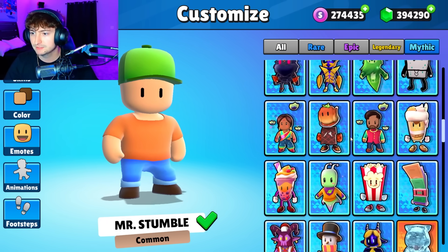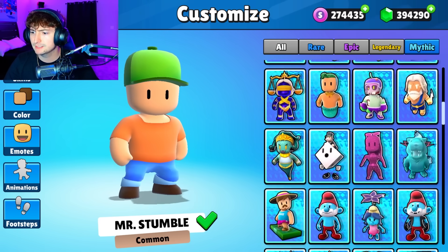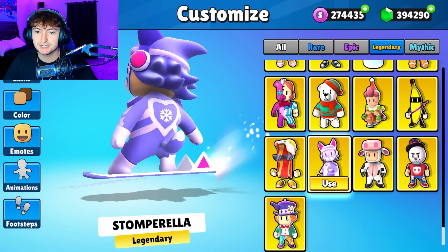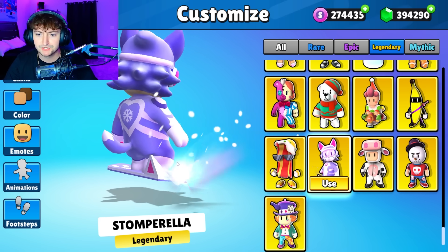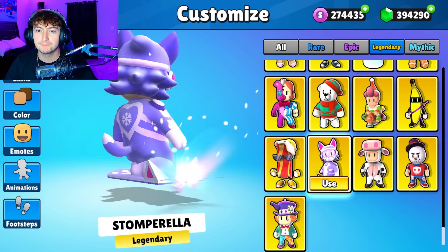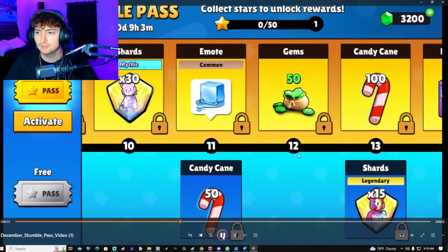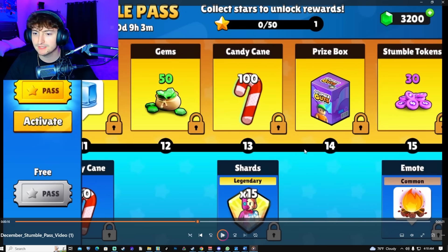The next item looks a ton like the Sonic character — it's not Sonic, to be very clear. On screen it says mythic, but I think it's a legendary on the beta. Let's go find it — and it is legendary here, but on the actual version I'm guessing it'll be mythic. It's called Stombrella, and it literally just has Sonic hair. If you saw this from the back, you'd say Sonic 1000%.